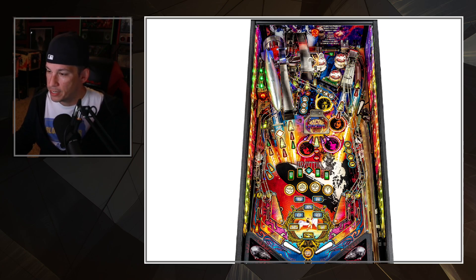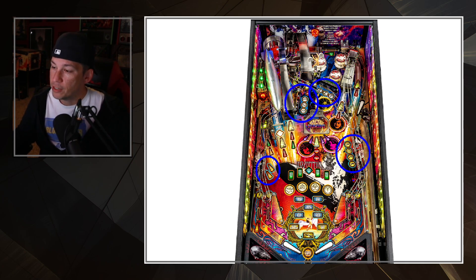The targets on the sides are actually very important when looking at different combinations. The targets we're seeing are the ball save target, the lead, the zep, and the rock target. These targets correspond with inserts right in the middle of the play field, which are the symbols for each member of the band.